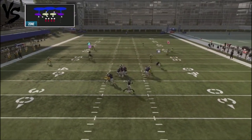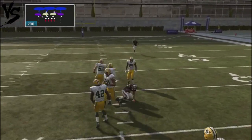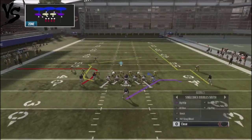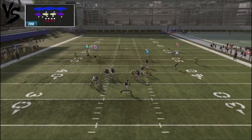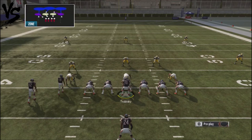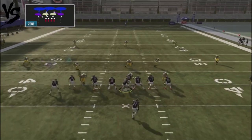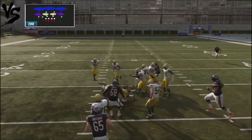In tight situations, here's where the crossing route will open back up for you. If your opponent starts playing down into the box to take away that crosser, you can just wait for the deep crosser to come over the side. You've got check-downs if defenders float up. This play is pretty effective against cover 3. Everybody does a lot of man blitzes, and this play could be extremely annoying to stop if he's trying to protect the sidelines.